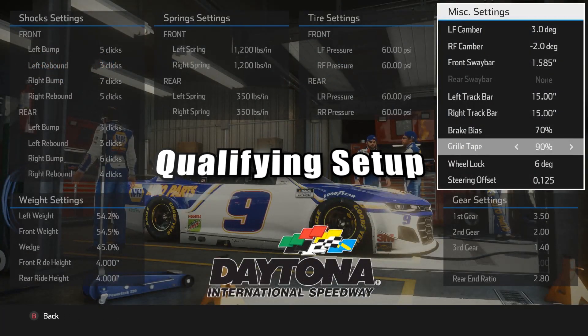Now for the qualifying setup for Daytona it's pretty simple. Just push the grill tape to 90% compared to the race setup and you're ready to go. There's not a lot you can do to adjust the car — it's not like you make a short run car versus a long run car. Just push it to 90% and you're good to go.